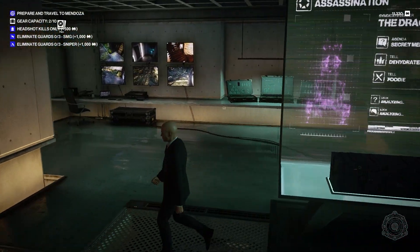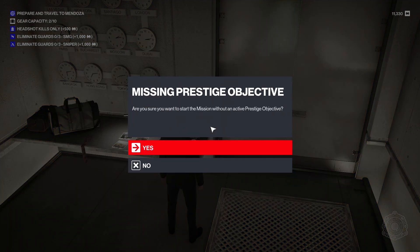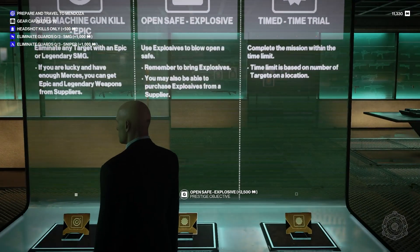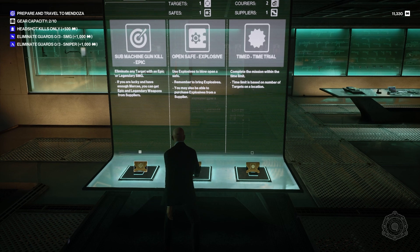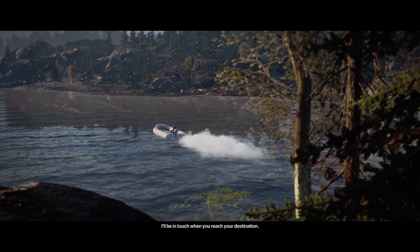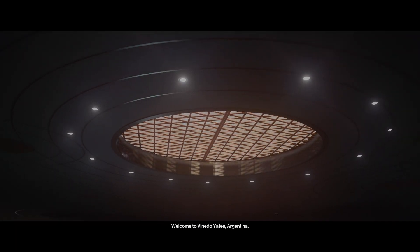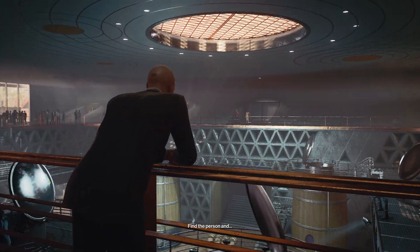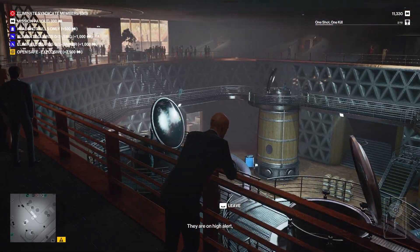I'll take the explosive. I'm just going to go straight in and deal with what I've got. Use explosives to open up a safe — I don't think I knew you could do that. I have a proximity one, but I'm sure I can just shoot it and have it go off. Welcome to Mendoza, Argentina. We have intel that the syndicate is present in the area. However, this is no walk in the park — you're on high alert so you need to be careful. Right — because of that thing that happened.